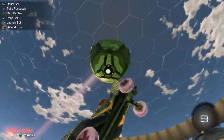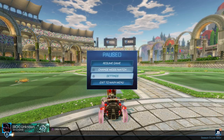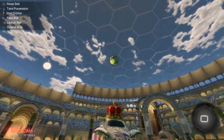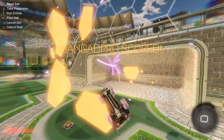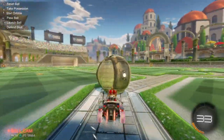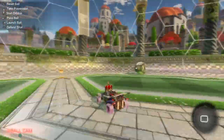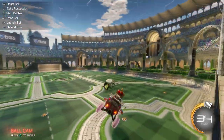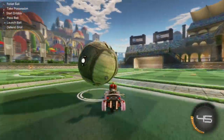Hi guys, I'm experiencing this glitch where I get an unknown profile when I'm in the lobby. I'm doing training, but when I score, of course it's in my own net. It is so weird. Epic, please fix this glitch. I've had it for like maybe three days now. So Epic, I need you to help fix this glitch.